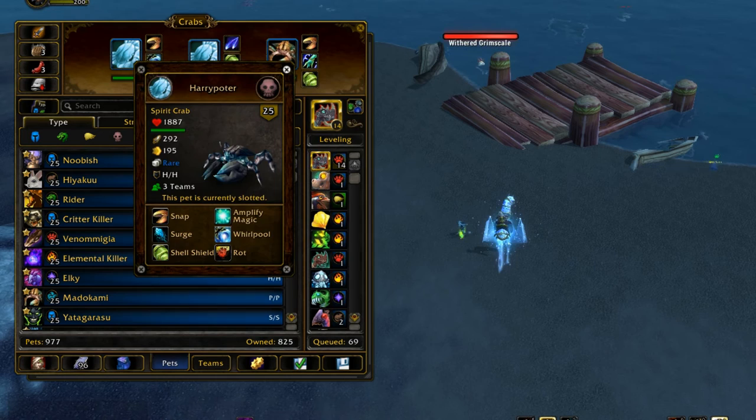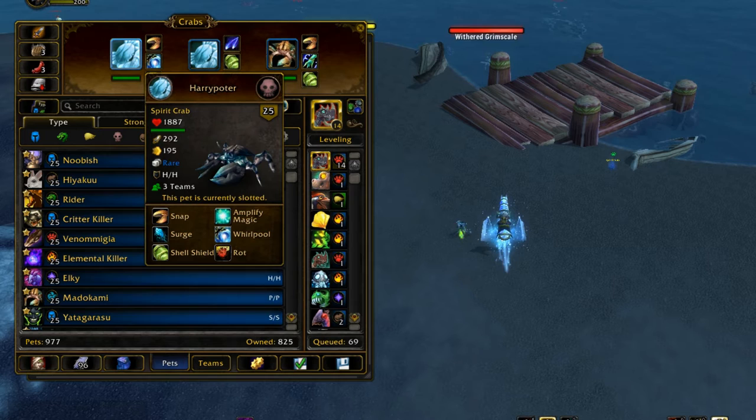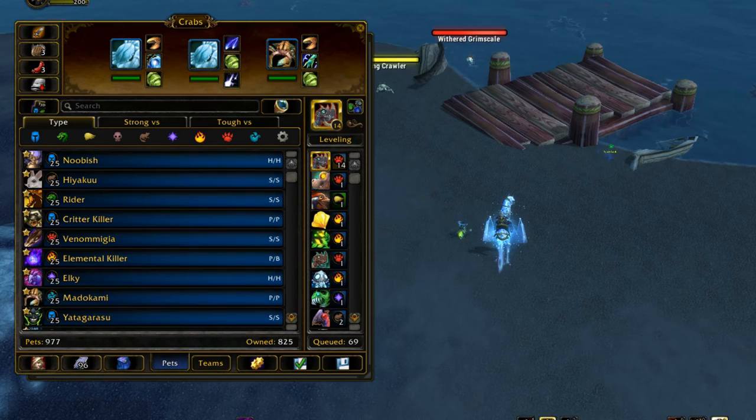The pet spotlight for today will be on the Spirit Crab. Spirit Crab is a tier one pet, and of all the tier one pets, he has the highest health value out of all of them. So he's the highest health tier one pet. He's not the highest health pet in the game, but of all the pets with really high health, he is the best.